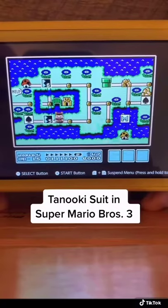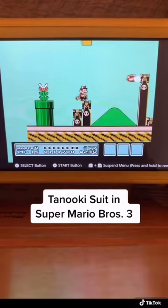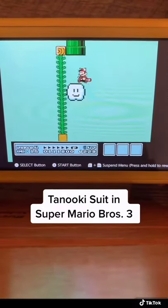Now make your way to level 5. About halfway through this stage you get to the area where there's all these bullets. You want to jump on one, get that block, and then climb up this vine. And then jump into this pipe.